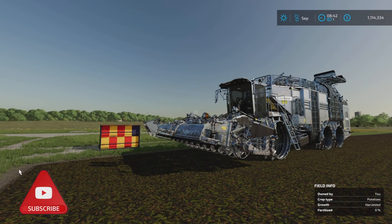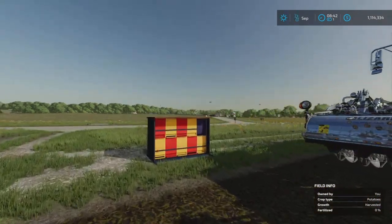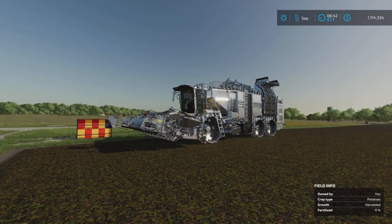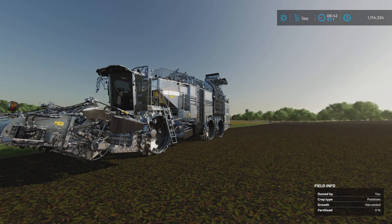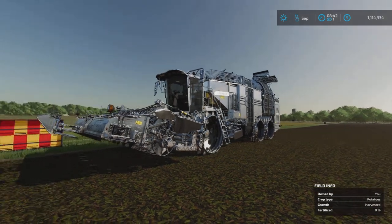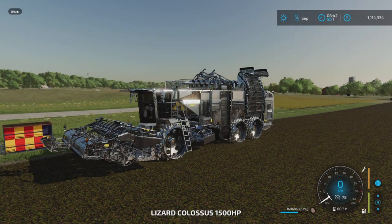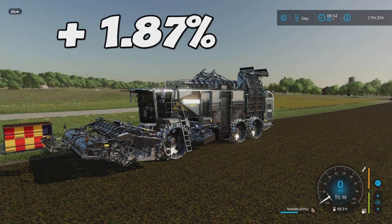We got some results from the second test with the big beehives. And I've got to say, for a really high yield crop like potato, I'm a little bit disappointed. But anyway, the results are in. We got 160,486 liters. I had to go back to my high school mathematics to figure out the percentage. The increase was around 2,900 liters, and that's an increase of 1.87%.